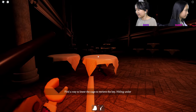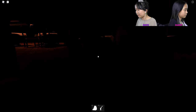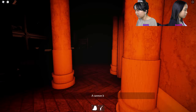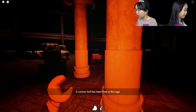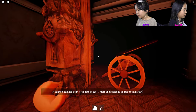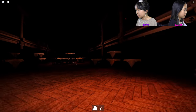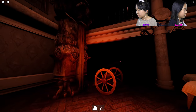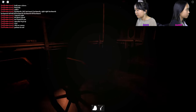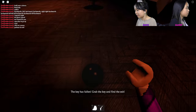Every time you die, you have to pick up the gun again. 'Find a way to lower the cage to retrieve the key. Hide under the tables — that will disguise you.' The cannonball has been fired at the cage — three more shots needed to grab the key. I think Ted did that. I did one! How do I do it? Oh, I got one! The key has fallen.